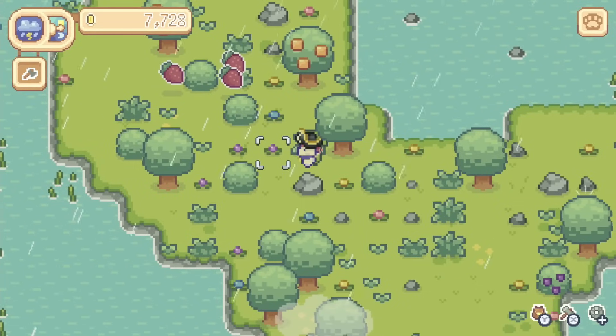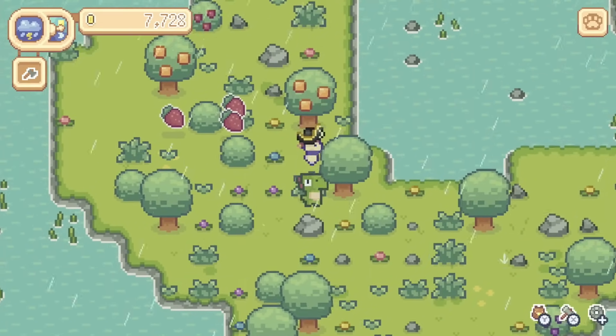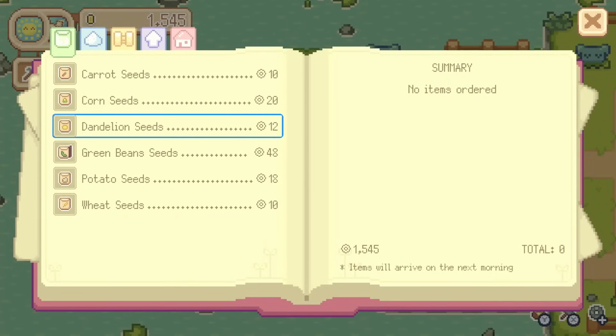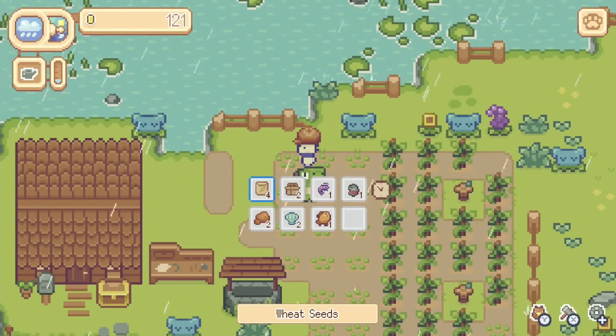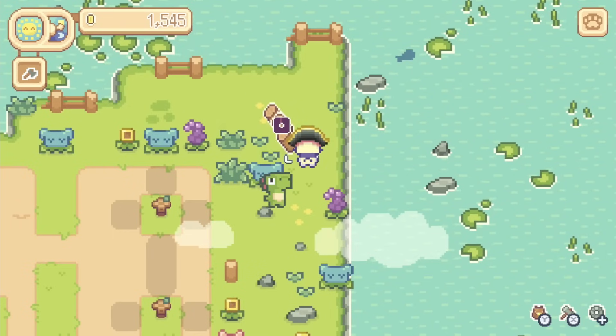You can forage here, bringing home fruit that you find or timber, and either selling it or using it for your daily life. In order to travel, you must have a travel supply pack with you, and you can buy these via the small order book in your house. You can also buy seeds from here rather than having a more traditional shop in town, and these will be delivered to your letterbox the next day.